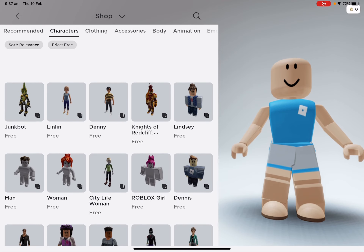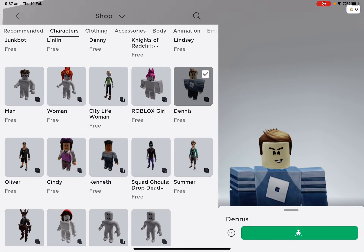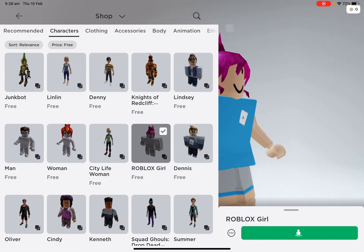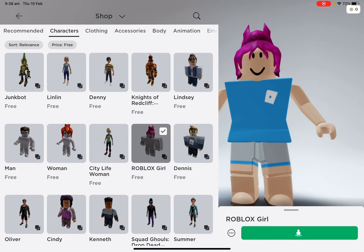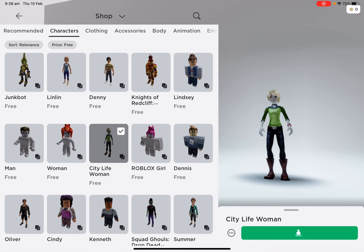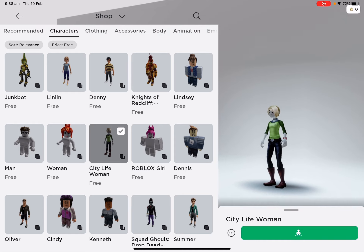I know everybody knows this. So just to show you — you get a free shirt, free hair, free face, some free body parts. This will give you free hair and free body parts as well — hair and body parts and shirts and pants.